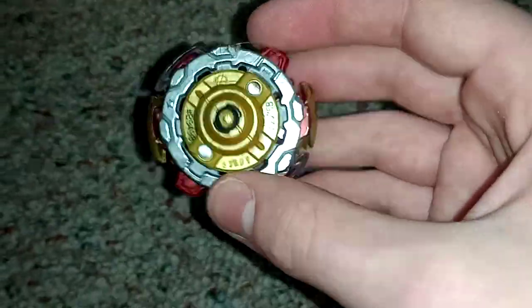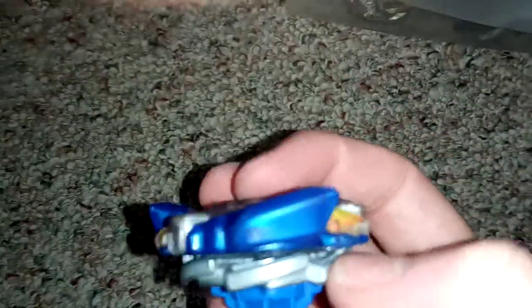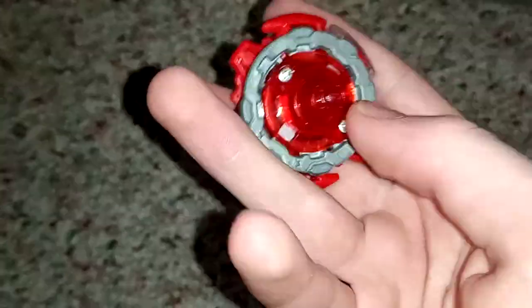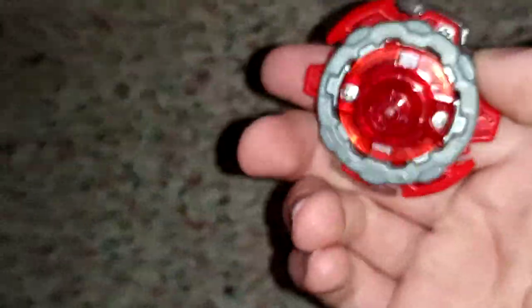Storm Spryzen — Knuckle was pretty easy to clean up because it's just a perfect circle. Unite same as always. Victory Veltriac — Boost looks amazing, haven't seen Boost shine in so long. Storm Spriggen — it's fake, but I had a spare Storm Spryzen so I was able to get rid of the lead disc it had. Looks pretty shiny on top, but the bottom didn't really clean up as well.